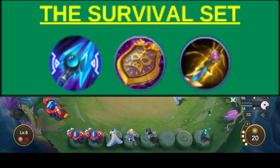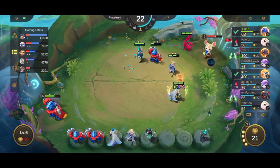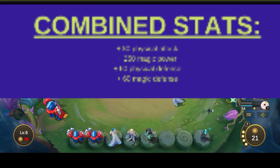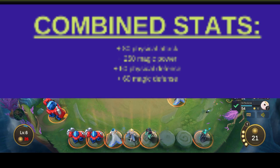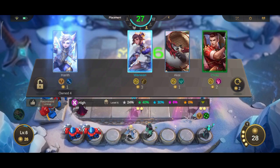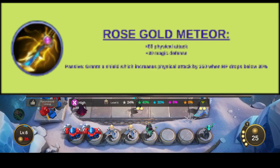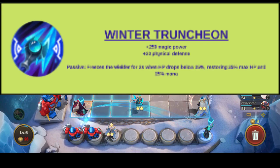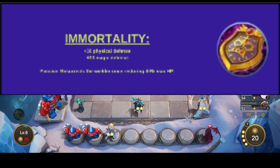Number two: the Survival Set. This set uses three items — the Rose Gold Meteor, Winter Truncheon, and Immortality. Unlike the Attack Speed Set which has only physical items, the Survival Set has a physical, a magic, and a defense item, giving combined bonuses of plus 80 physical attack, plus 250 magic power, plus 60 physical defense, and plus 60 magic defense. The Rose Gold Meteor grants a shield when HP falls below 30%; the Winter Truncheon freezes the wielder and restores HP and mana when HP falls below 25%; and Immortality resurrects the wielder after death.